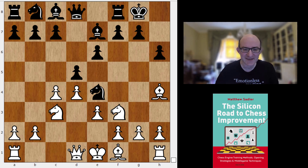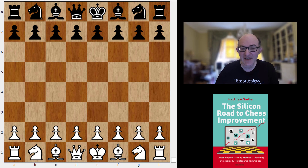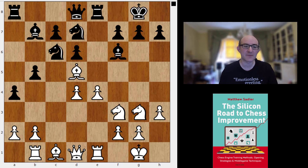You see this an awful lot in the Lopez, especially in modern Lopez systems. One other thing that Black often does is to play E takes D4 reasonably early, C takes D4 — just open up the centre, get a little bit of space — and then Black tries to play actively with its pieces and maybe manage to exchange a few along the way.